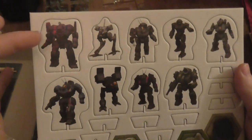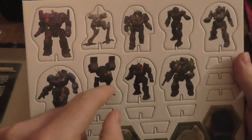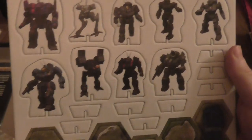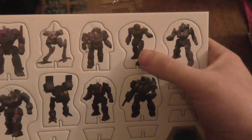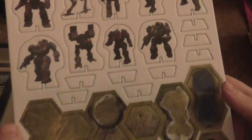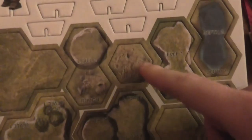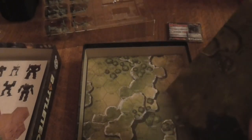This feels thicker and I'm already opening it up without even trying. You've got the other mechs - now I believe that's an Awesome, I believe that's a Griffin, Locust, Catapult. I believe that is the Commando, that is the Thunderbolt, Enforcer - but I could be wrong. You've got deep water levels, open terrain, valley, little bits - I like this rough terrain. Then you turn over and you get the other side, which is kind of cool as well - a sort of Martian atmosphere. So you get two maps in this one.